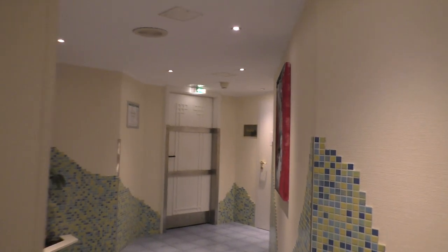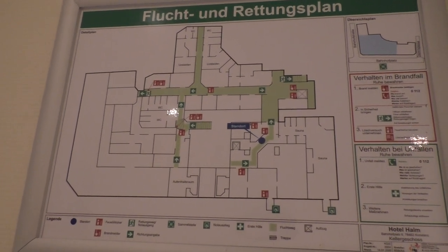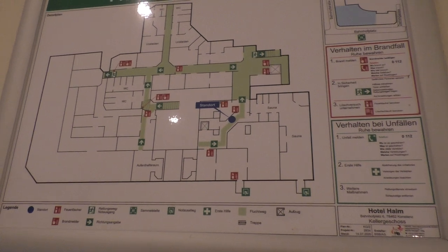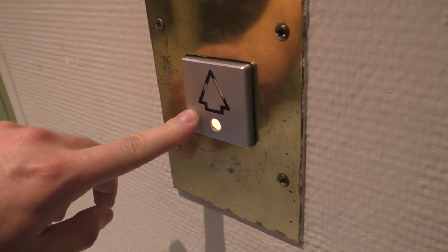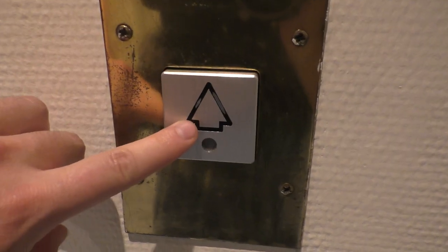We've got a saw. This is kind of neat. Make sure no one's in there before. Oh, it's locked. You have to ask them to unlock it for you, I guess. Map of the hotel. And we'll take this guy back up. It's a slightly different button — there's no light on the side, it's just that little bit right there. And those are really cool. I've never seen anything like that.